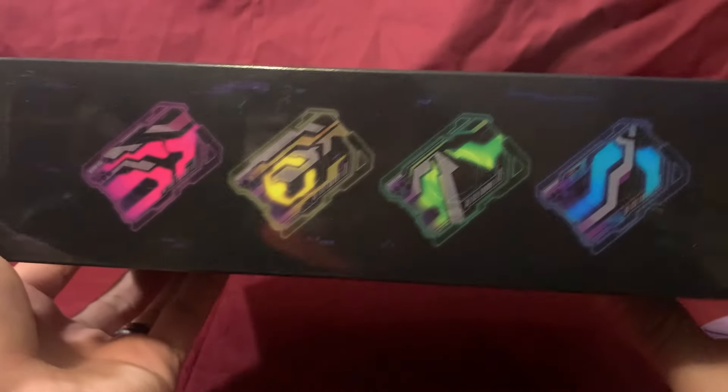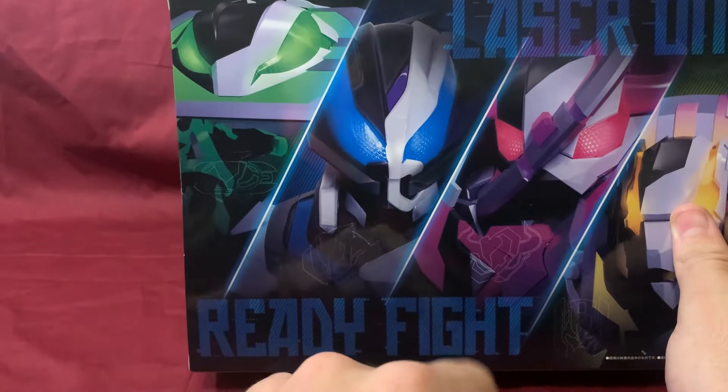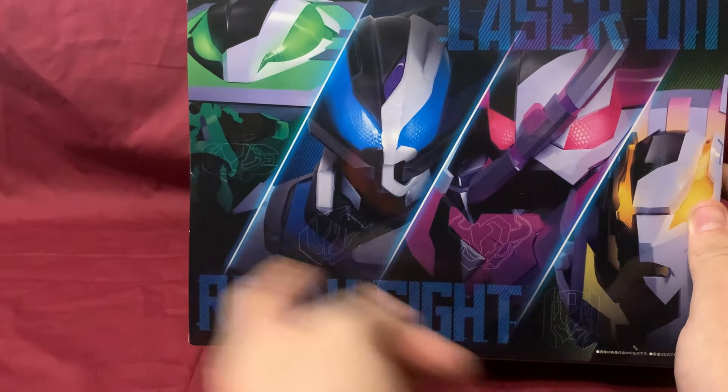There's some kind of sticker — I'm not sure what it's for. We got all four of the cards up top, and on the back we get a really nice picture of Kekara, Zine, Baroba, and Kune. Ready, fight! That's the box — very simple, but I do like it and I like this shot.